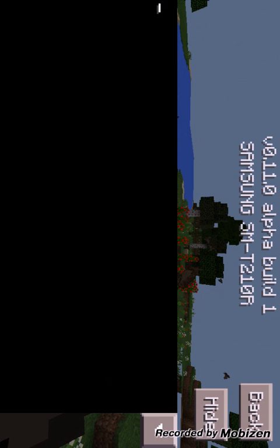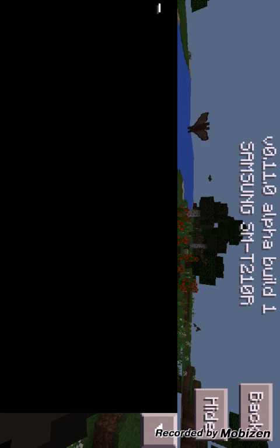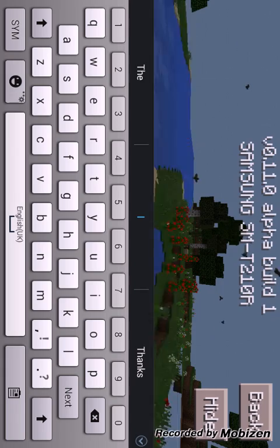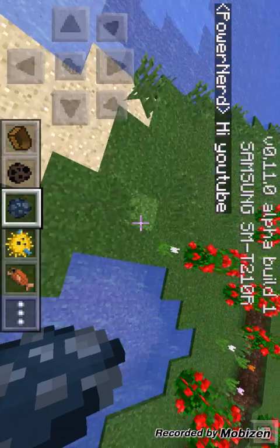I just noticed this hide button during the video — I'm not sure what it does. Let's type something: 'hi YouTube.' There it is, saying hi YouTube.